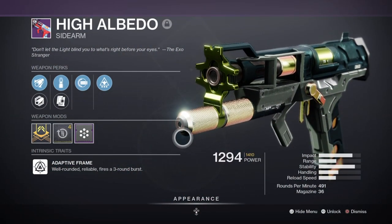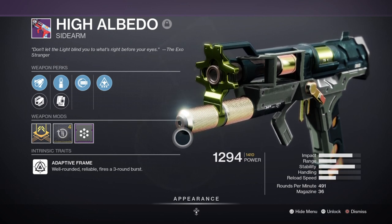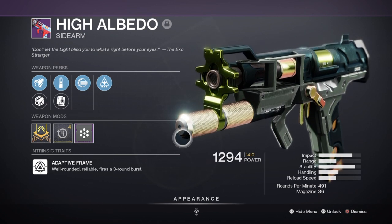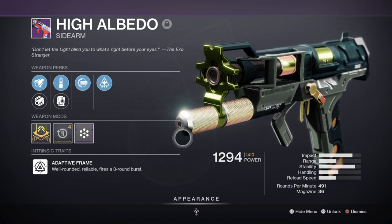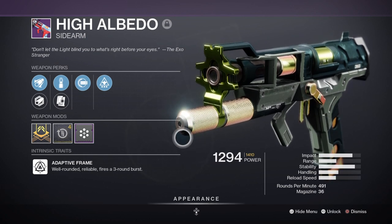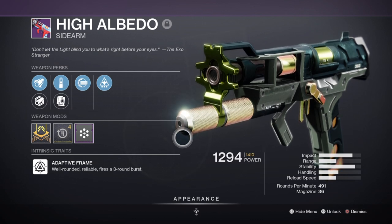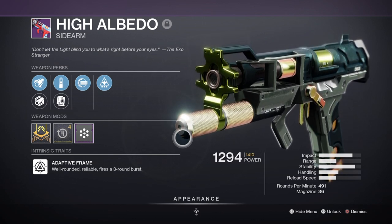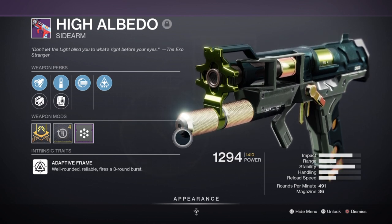A prime example of this is using the High Albedo Sidearm with Full Auto and Wellspring, which is a perfect close range weapon against minor and major enemies and feels quite amazing to use. I found this weapon is a great replacement for my Breach Light, which I've been using for a very long time. It doesn't roll with damaging perks sadly, except for High Impact Reserves, so if you were expecting Kill Clip or Rampage then you're out of luck.